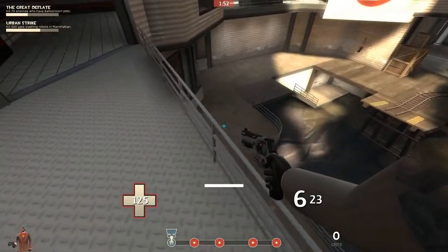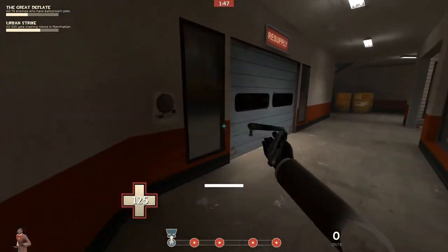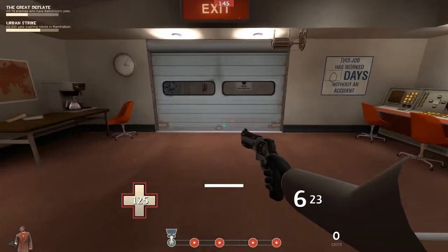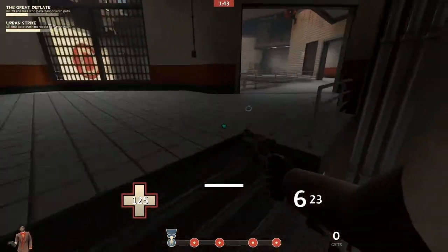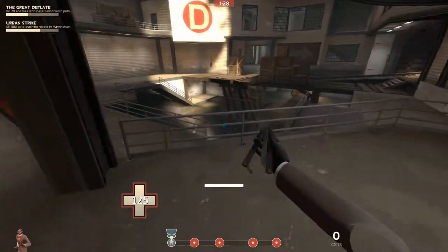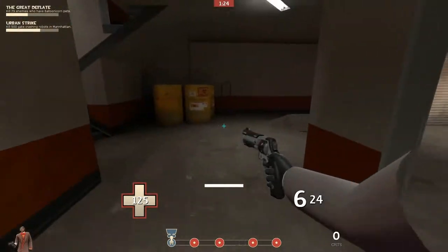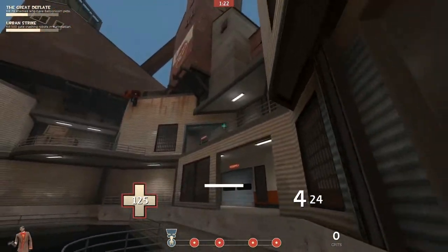Similar to the last point on Badwater, you can avoid fall damage from most of up there as long as you control your strafes and land on the fences below. There are quite a few angles you can do this on, but as long as you're landing on a fence or on the raised area you'll avoid fall damage from almost any balcony around here.